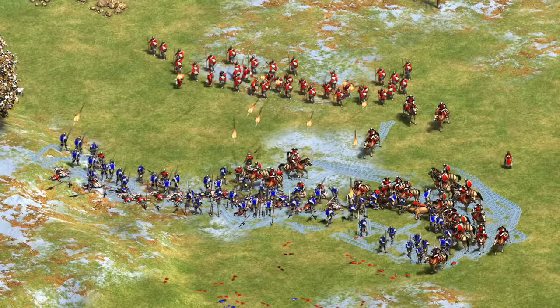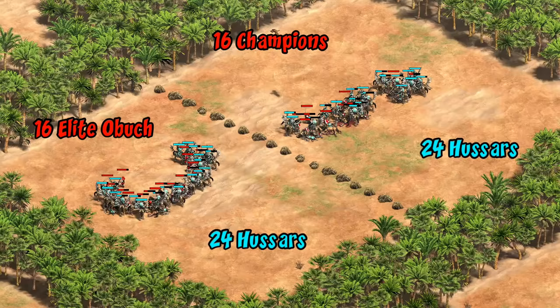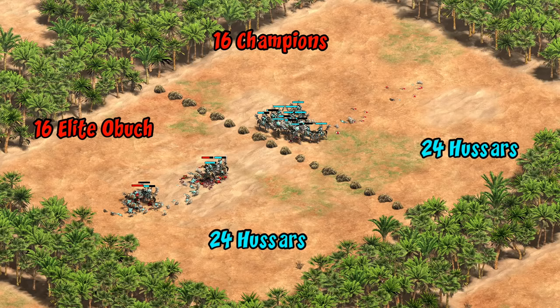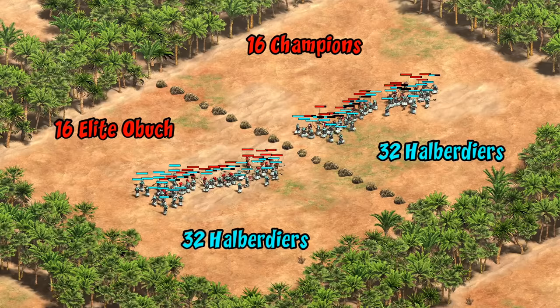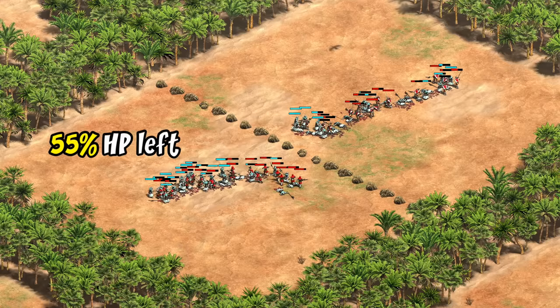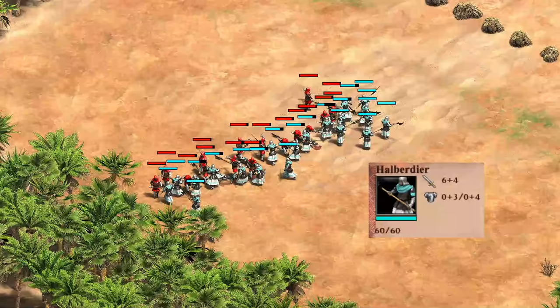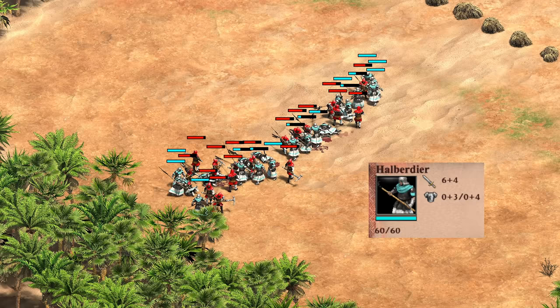That got me thinking about trash units — traditionally champions are considered a general counter to all of them, but if their stats also play to the Obuch's strength we'd expect the Obuch to fill that role even better. In a test outnumbered 24 to 16 by hussar, champions are quickly overwhelmed while Obuch actually make it an even fight. To get that kind of value in melee against fully upgraded hussar for only 20 gold is impressive. They do even better against halberdiers — outnumbered two to one, they end with over half their HP left compared to the champion having less than a third. A big part of this comes from the halberdier's low attack meaning individual fights last long enough for armor stripping to ramp up to its full potential.